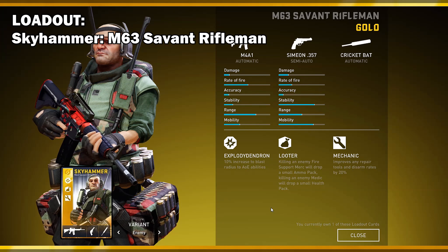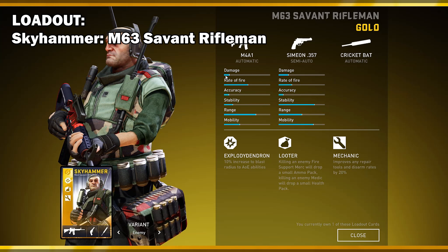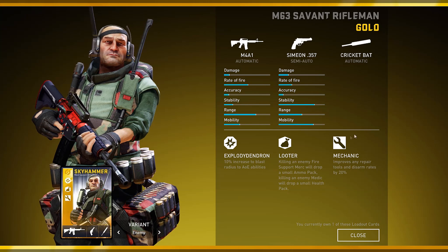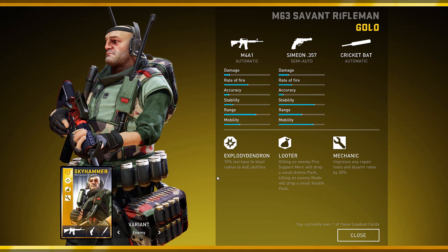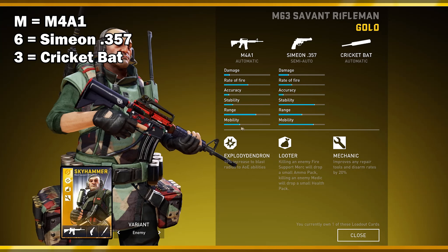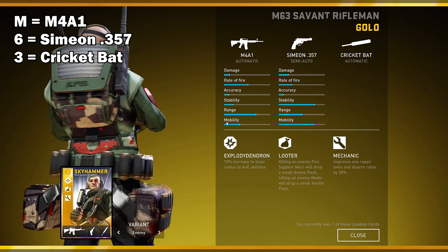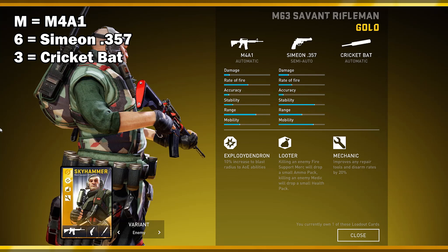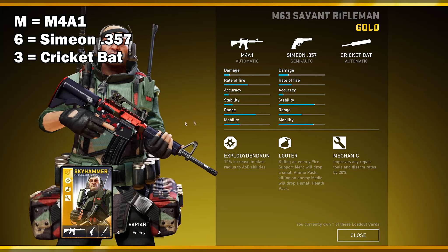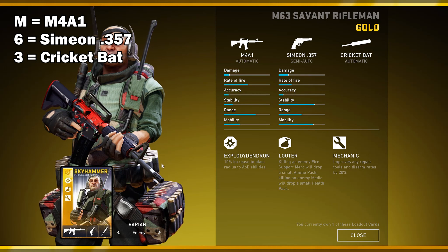Today we'll be going for the M63 Savant Rifleman Gold Loadout Card for Skyhammer. As a reference for those unfamiliar, the first three characters of a loadout tell you what weapons the card has. In this case, the M signifies the M4A1, the 6 signifies the Simeon, and the 3 signifies the Cricket Bat that we all know and love.